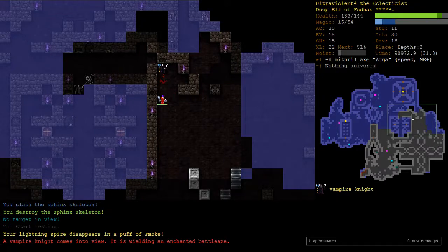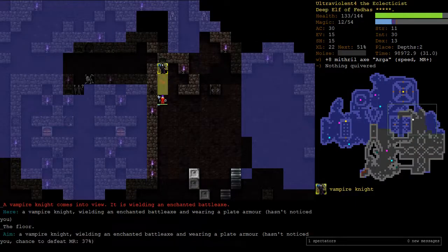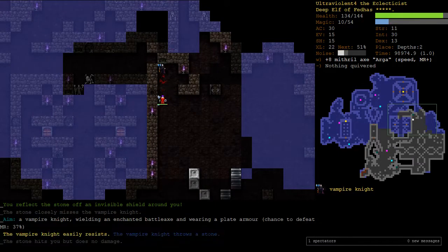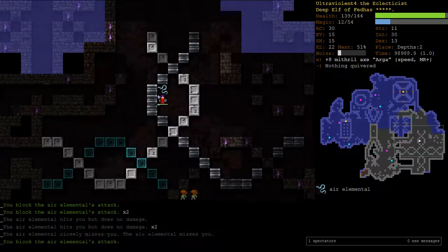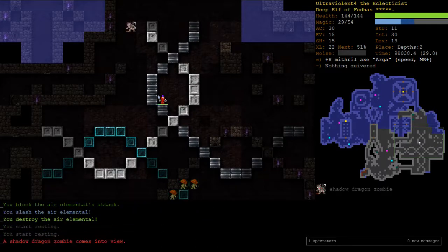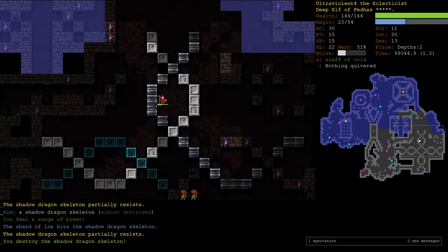Vampire Knight - I want to EXP him. He's got a 0% chance to paralyze me, which is good. But I can paralyze him at 37%. Failed, failed - got him. I'd rather just walk away from this spooky looking area while I've got no mana. Free piety - back to my staff of cold, free piety again.